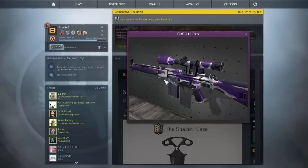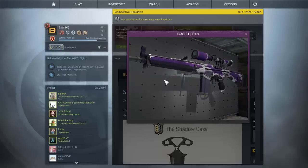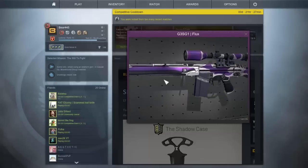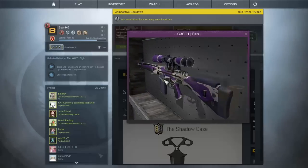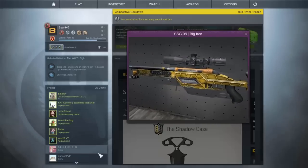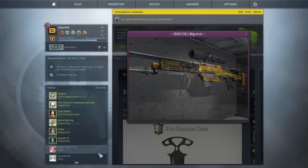Another skin is the G3SG1 Flux. A pink G3SG1 skin is a bit of a surprise as not many people use this gun — maybe it will get more people to start using it. I like the design it has and the shade of purple. This would have to be my favorite G3SG1 skin. And there is the SSG 08 Big Iron. I'm not a big fan of this scout skin. It looks decent but I would make it purple if I could choose, not a pink.